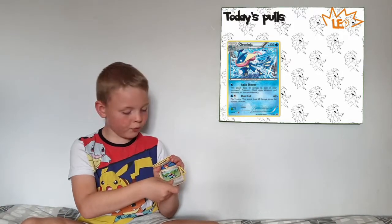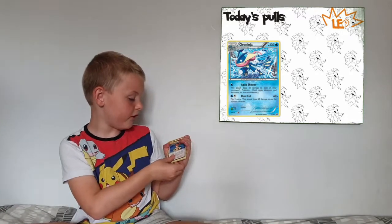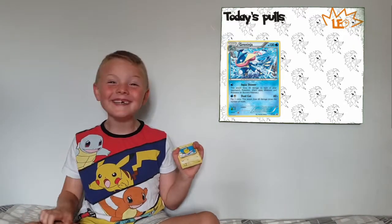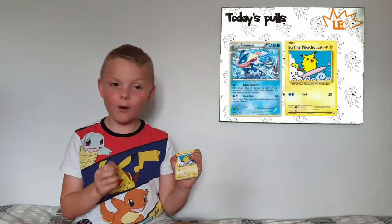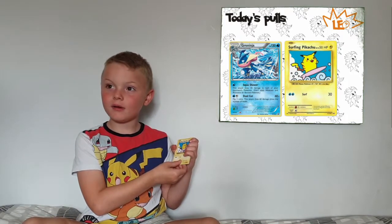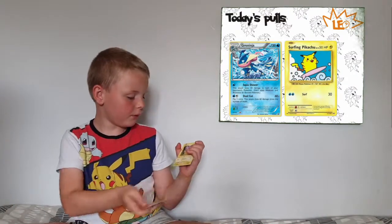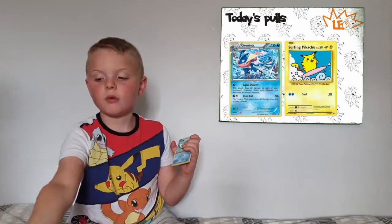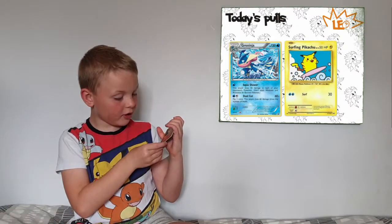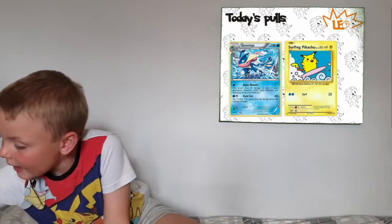So we got our Porygon, a Misty's Decision. Guys! We got a holo Pikachu! Guys, we got a holo Pikachu! Nice. Then we've got an Eevee, a Pinsir, a Pikachu Dream, a Poliwag, a Caterpie, an Arbok Reverse Holo Common, a Raticate, and an Umbreon.